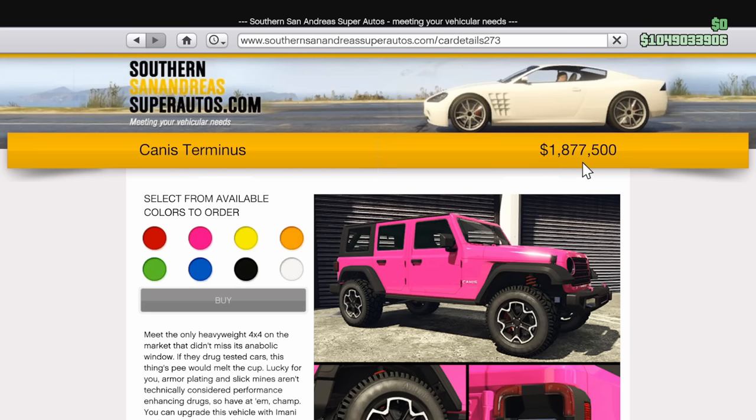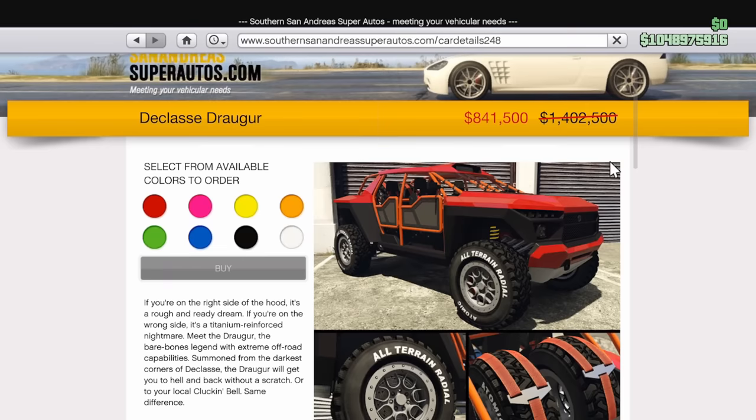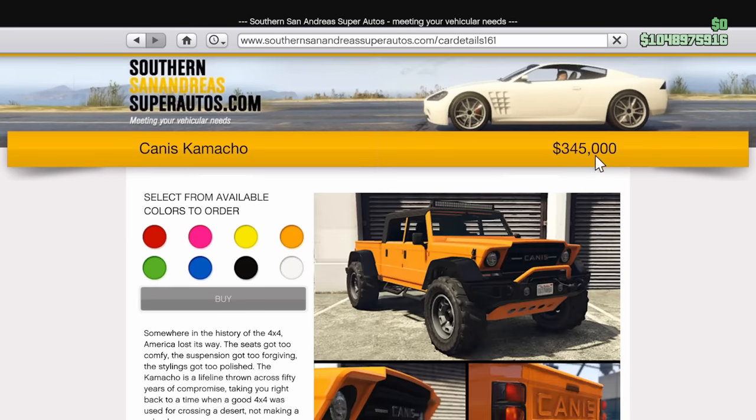This will cost you just under $2 million at $1,877,500, which is quite expensive for an off-road vehicle, when the Jogger is on sale right now for less than half that price, and even its regular price isn't as much as this. The Camacho is even less than both, costing just a little over $300,000, which these days is honestly pennies.